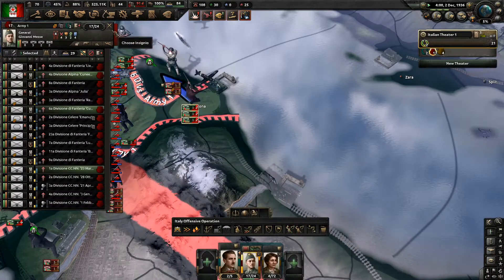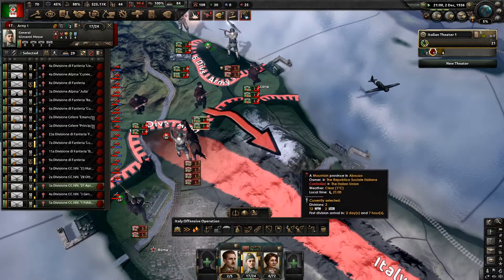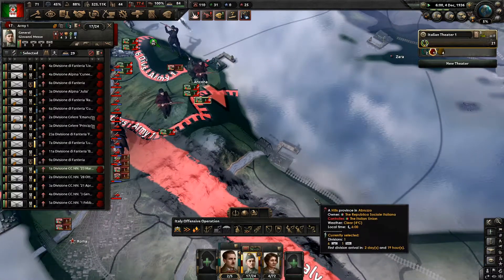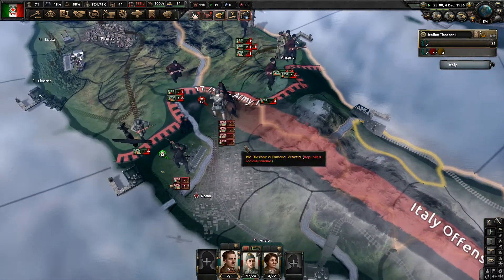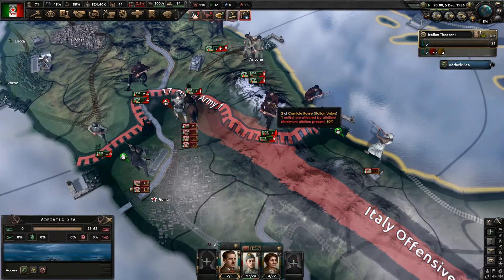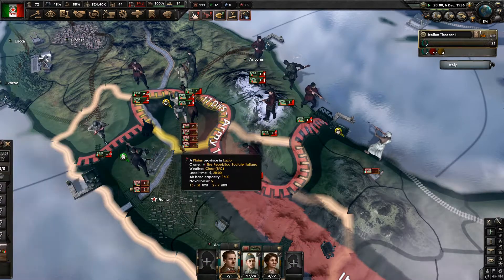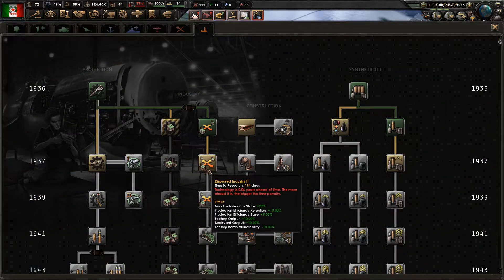That was a good encirclement we got off there - that's two divisions they're not going to be able to keep fighting us with. Let's keep going with one of the militias down here and see if we can take Abruzzo. We want the armor divisions to push here - I think this is a hill tile, it should be perfectly fine for tanks to operate in.